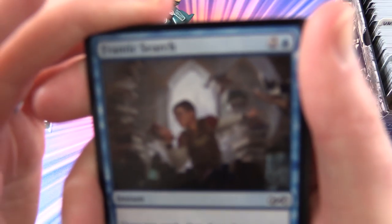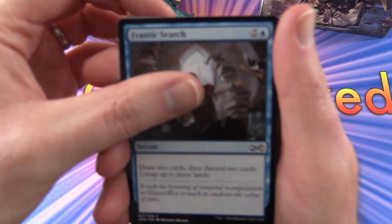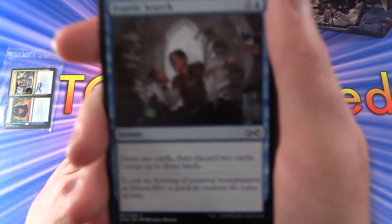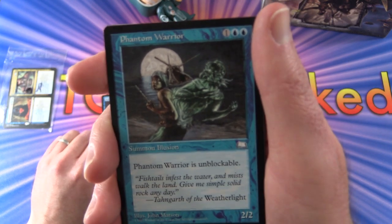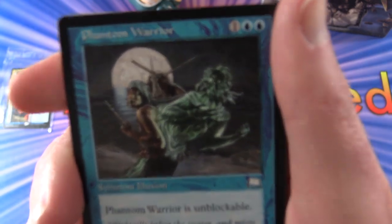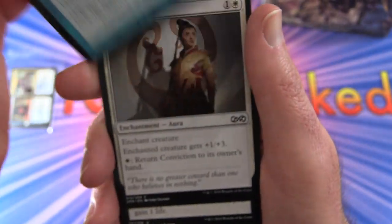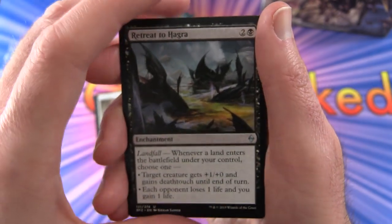Let's dig in here. Faithless Looting from Ultimate Masters. Frantic Search again - that's crazy. Phantom Warrior - I'm not sure what set that is, Weatherlight maybe. Conviction. Retreat to Hagra.